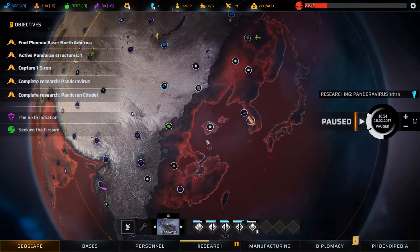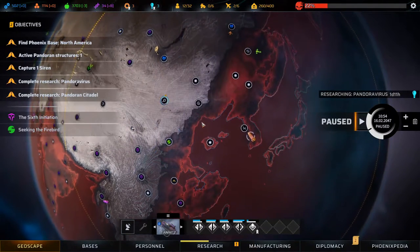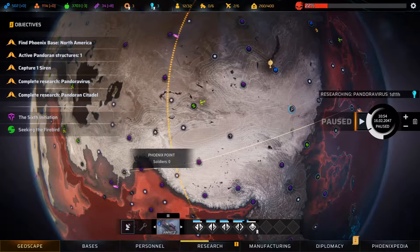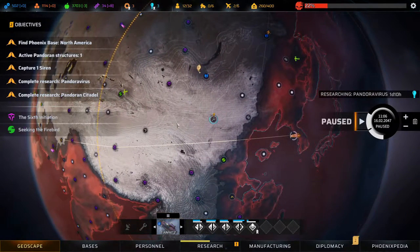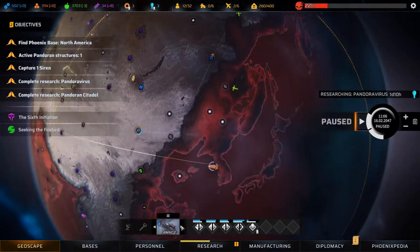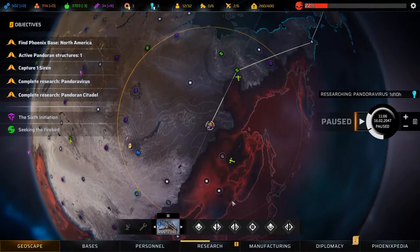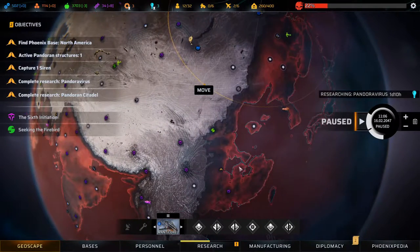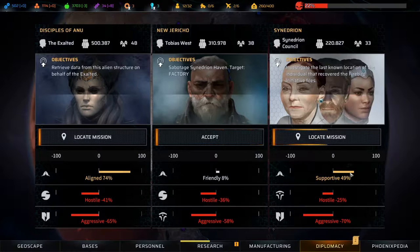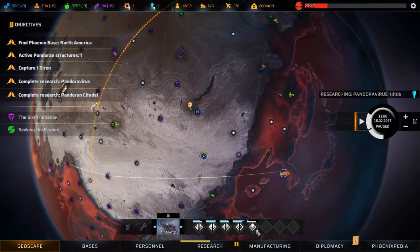Welcome back to Phoenix Point folks. We had a rough go of it in the last episode — we lost three guys taking down a layer, so the Tiamat definitely needs to come over and recuperate. The Manticore is going to head down here and do this mission, or Sinidrian, which will take us up to 50% — we'll be 50% aligned and that will give us access to all their tech, which we want.